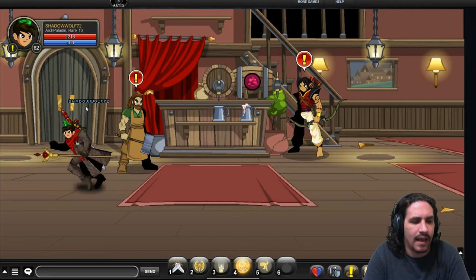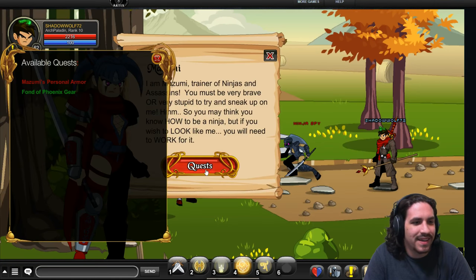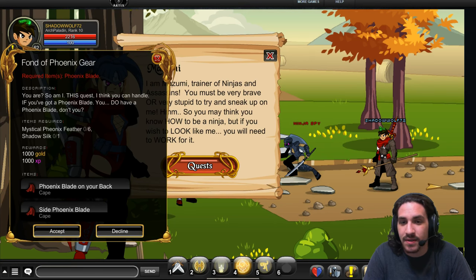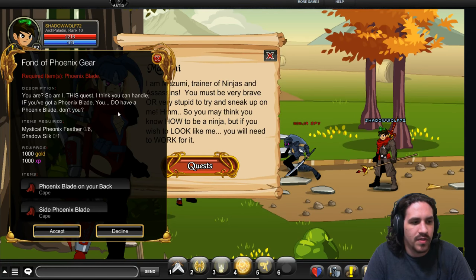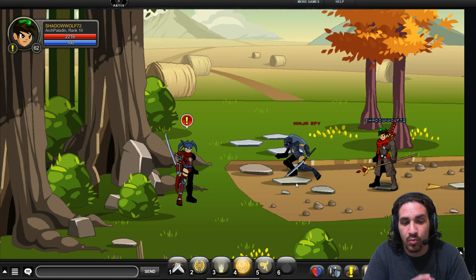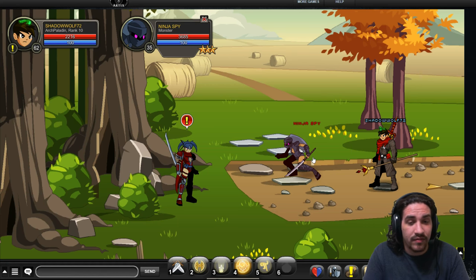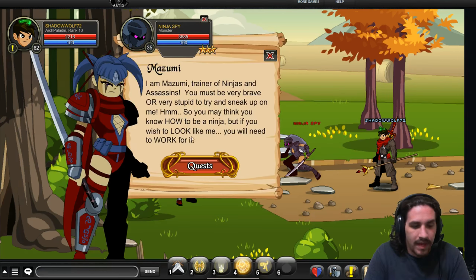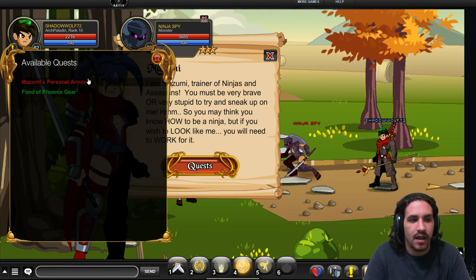Next we're going to check out Mizumi — there was a whole fiasco with Mizumi. There's the Phoenix Cape: I'm wearing the Phoenix Blade as a cape here, and there's another one as well, which is the side cape. You get these by having the Phoenix Blade in your inventory and then doing these quests — you need six magical Phoenix Feathers and Shadow Silk. When the event first dropped, the Shadow Silk was not in the loot table and was supposed to drop from the Ninja Spy but wasn't correctly added. The quest was uncompletable for about the first 16 hours. But it is fixed now — you kill the chest, you kill the Ninja Spy, and you can get the Phoenix Blade capes.